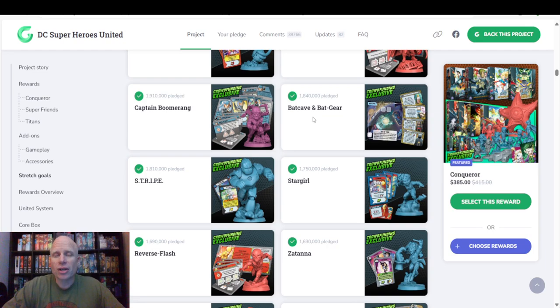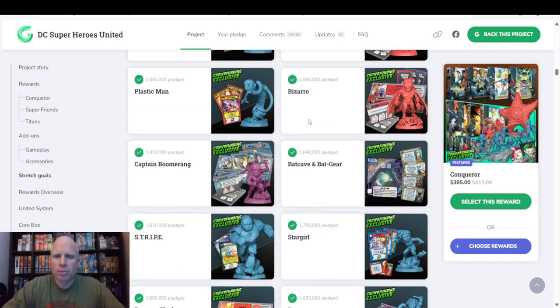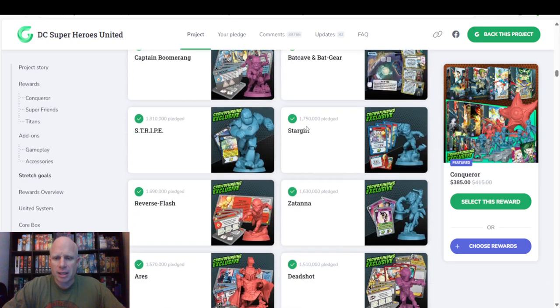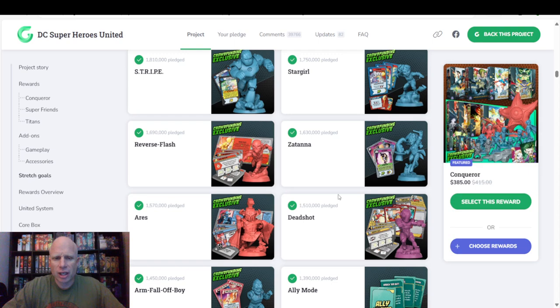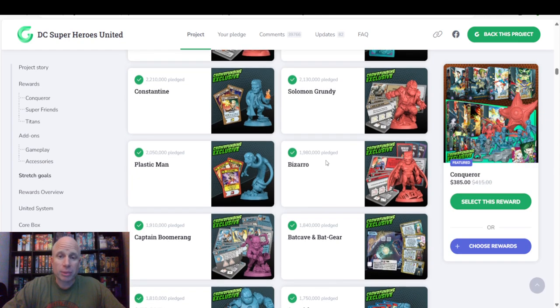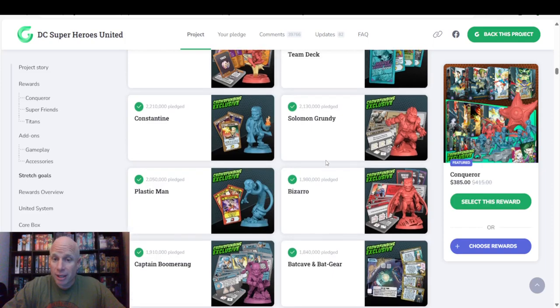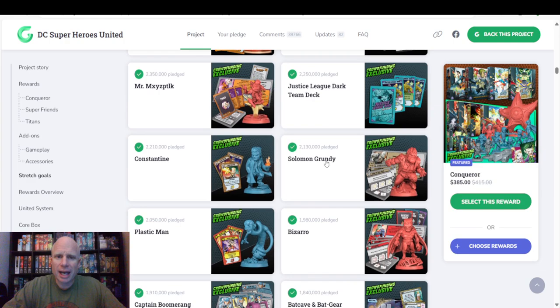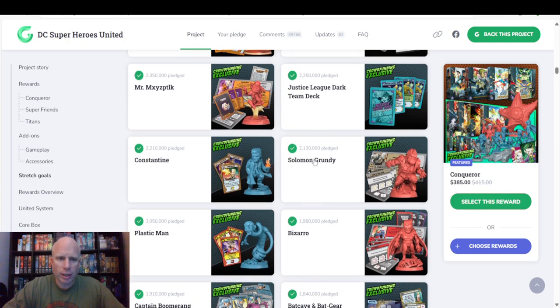Bat Cave and Gear Cards — we get some Bat Cave and some Gear Cards. Captain Boomerang. Bizarro. This one I was really excited about. I like Deadshot too, he's pretty cool. Ares is a pretty cool one, but Bizarro's fun and I've grown to really like Bizarro lately. We have Plastic Man. We have Solomon Grundy, which came out on a Monday. There's been a lot of unlocks today.